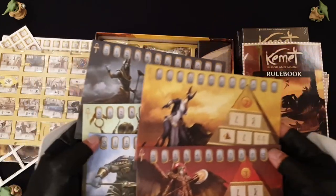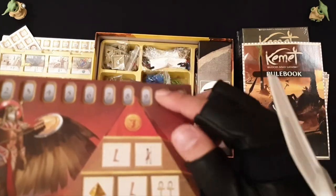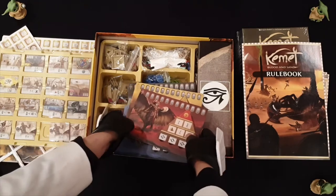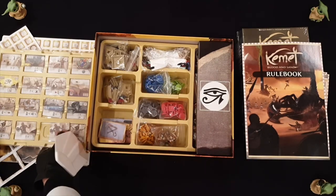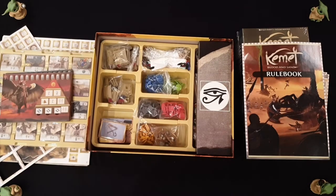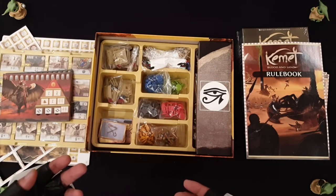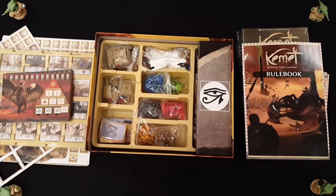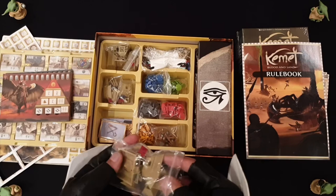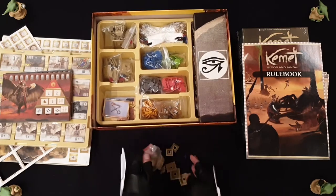Over here is each player's board — they all come with their own. This looks way better than what I imagined they would be. There's a slight indent here, so when you put your components in they sit nicely and won't move about.